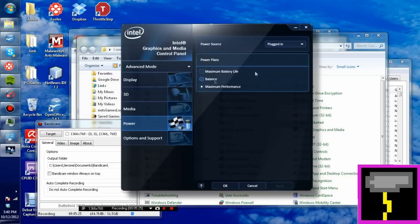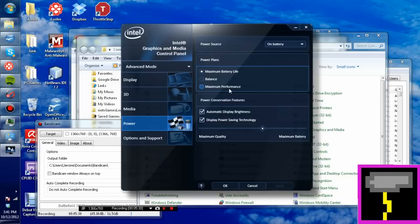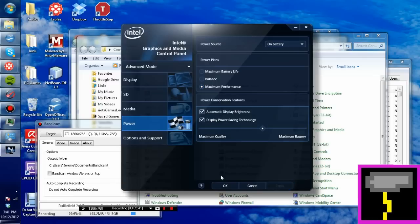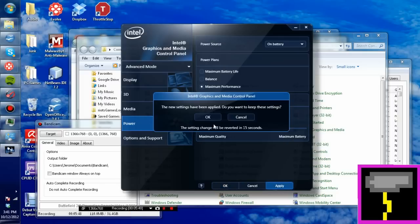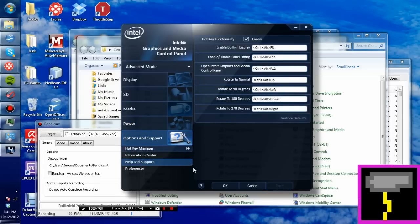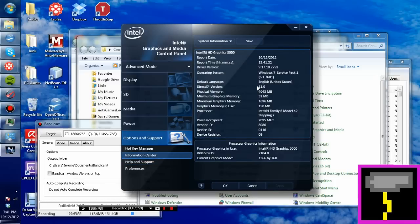Also under power, make sure that under plugged in it's set to maximum performance, and on battery as well. Additionally, while you're here, make sure that you have the latest version of your graphics drivers. Having the latest drivers always improves your computer. Get the one that's most current to the time that you're watching this video and you'll be fine.